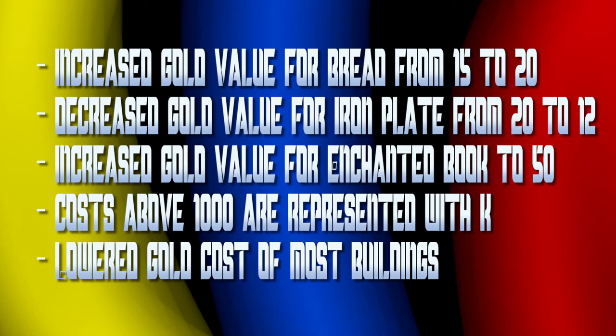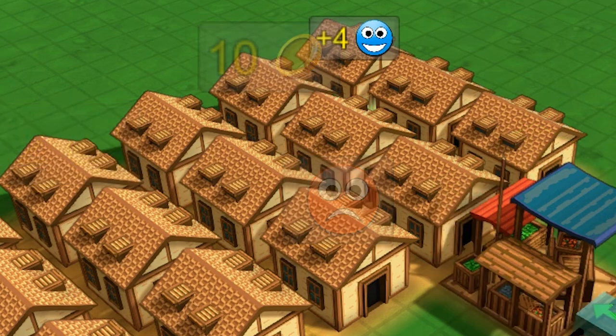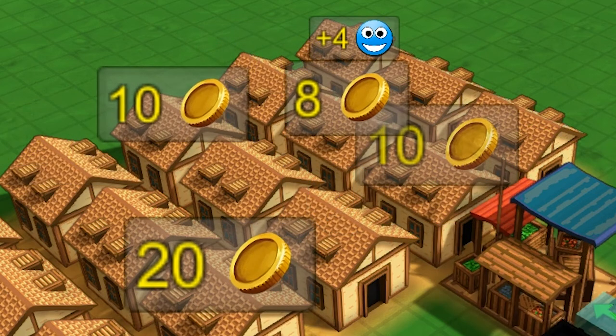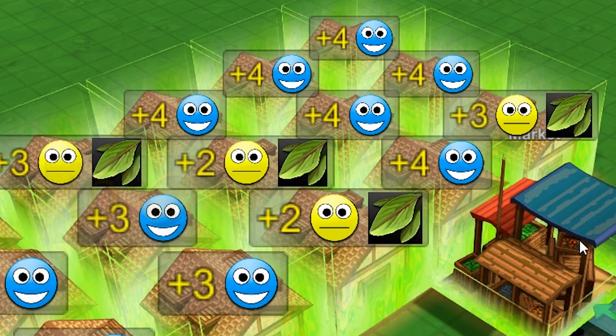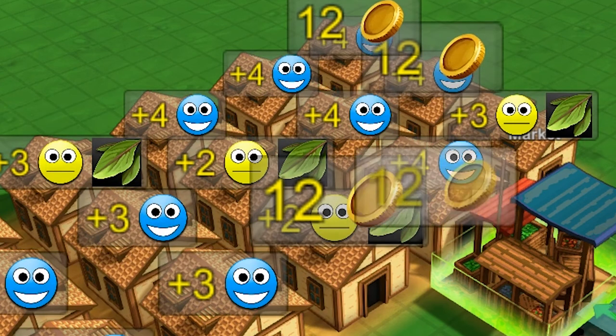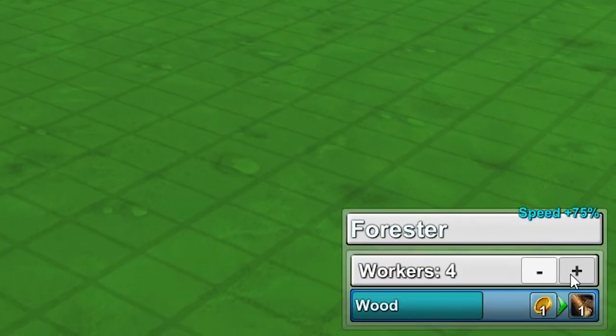Eric's also changed how big prices are displayed, so costs over a thousand will display as 1k or whatever. And a couple of bug fixes: houses stay fully satisfied while they're consuming an item now. Houses shouldn't switch off anymore, requiring manual intervention to make them actually buy goods. The final house upgrade should be working. And the forester is now going to actually display its correct worker bonus.